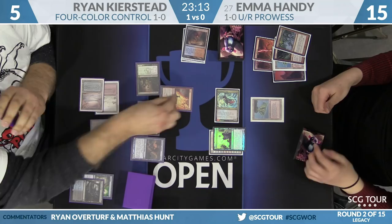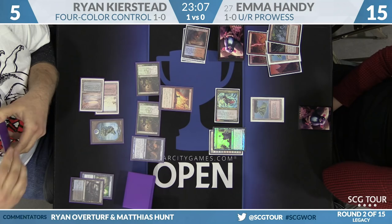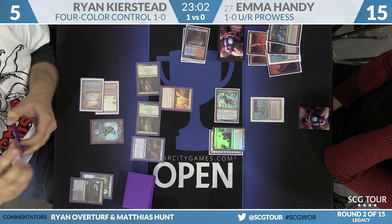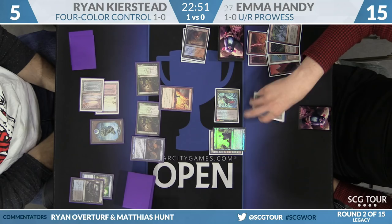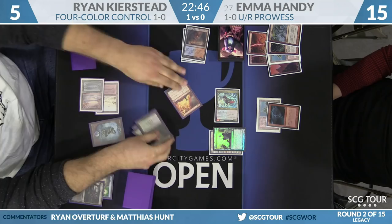Ryan Pyroblasts the Storm Chaser Mage. Emma's last card is Lightning Bolt — that's going to happen. She was hoping to have lethal this turn; it's not quite. But it's still very close. If her Delver flips next turn, that's lethal. Emma just casts Lightning Bolt, and Ryan scoops up his cards.